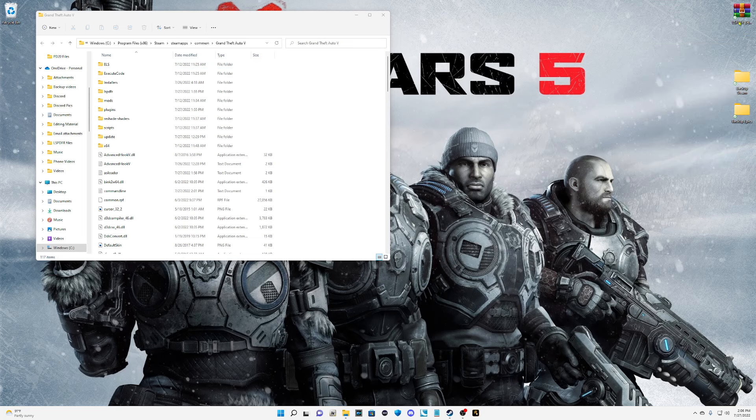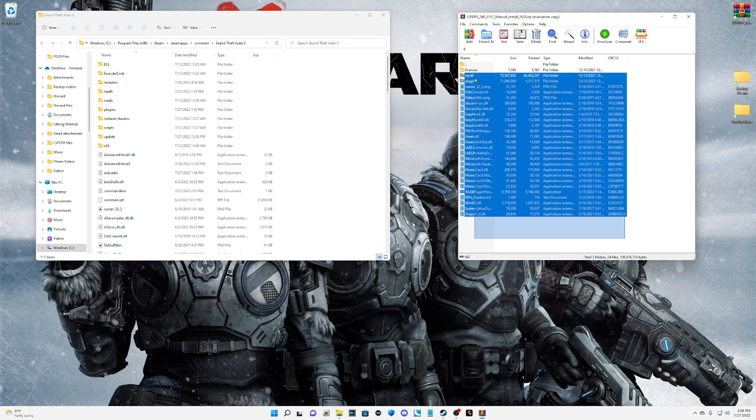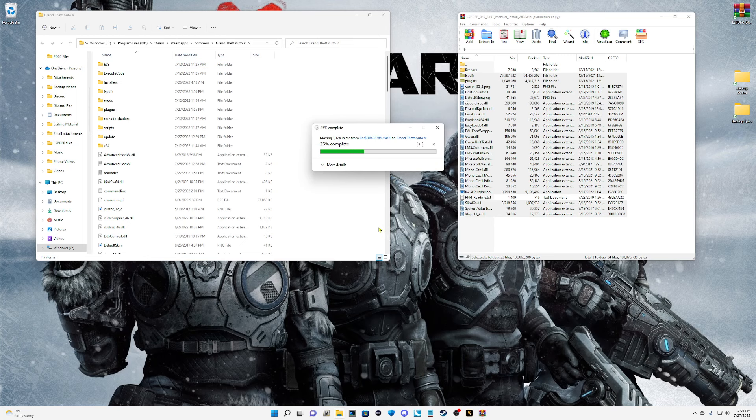Close that out and open up your LSPFR file. Keep in mind you have to have build 8151 for 2628 on your LSPFR install — it has to be for that version. Highlight everything except the license, deselect the RPH readme, grab all those files, pull them into your main directory, and drop them in.